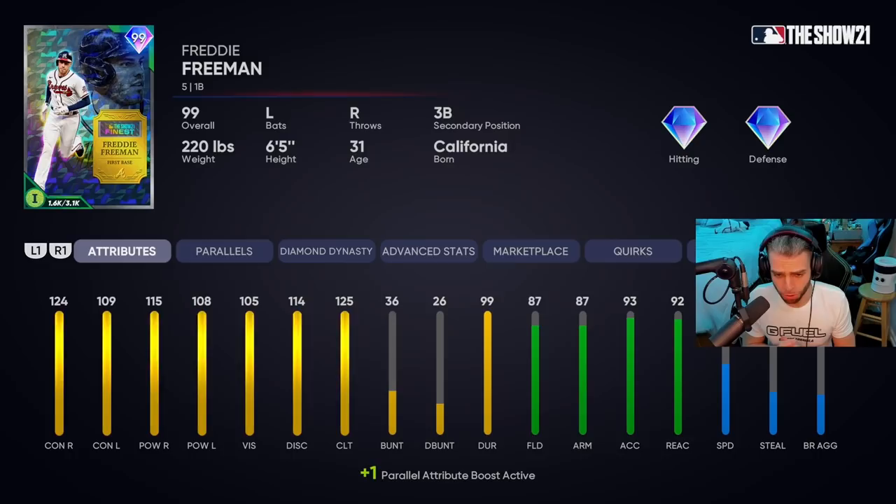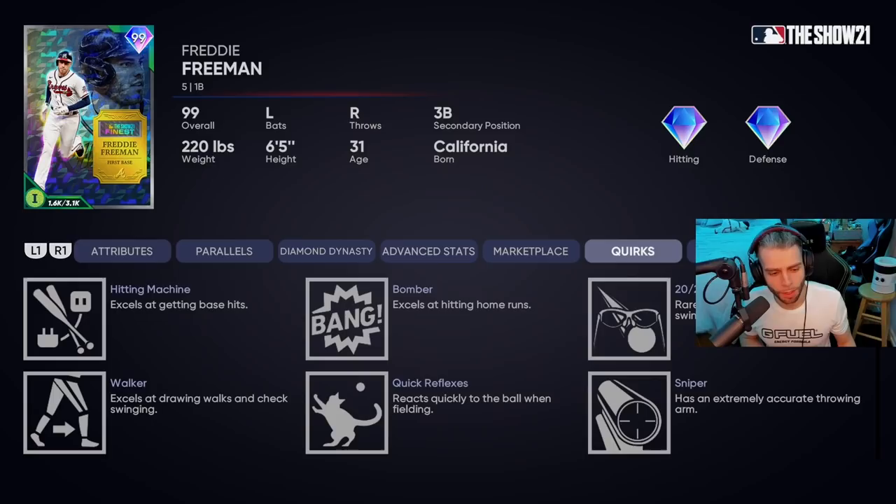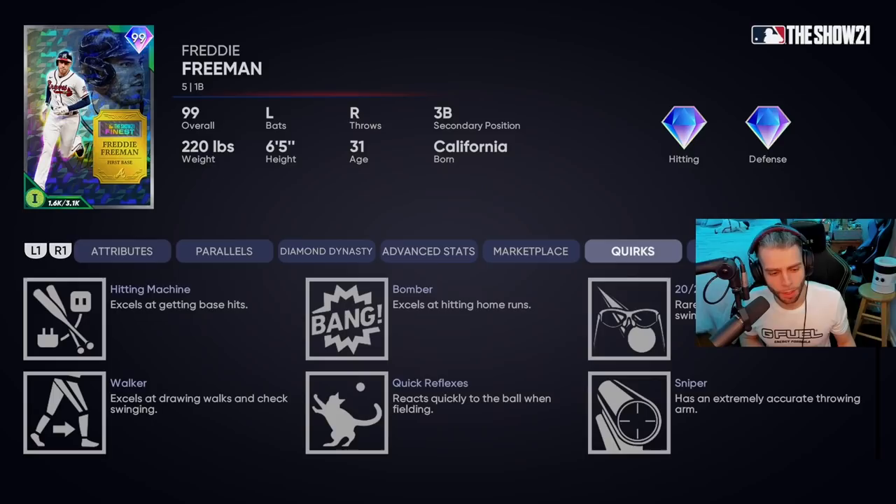At first base with great reaction and a very solid arm. He also plays third base — very cool, I love that. 57 speed, goes over 60 at parallel five. I'm going to give this card an A, and here's why: the quirks.